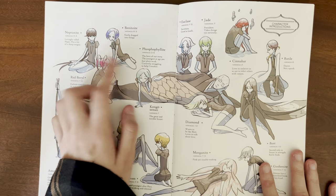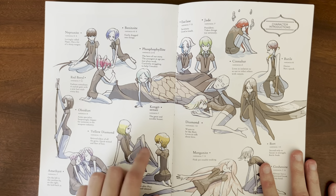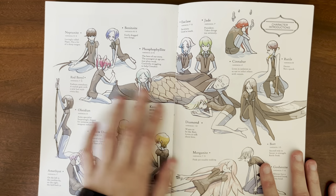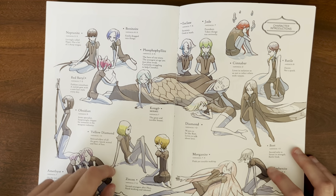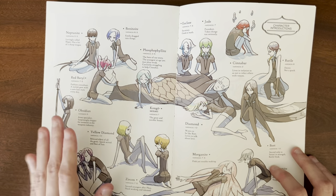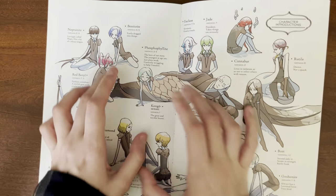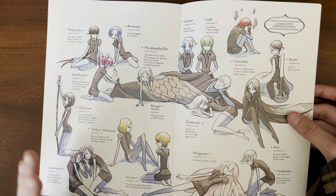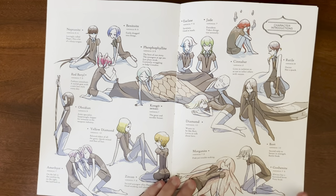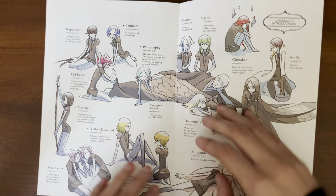Bennett is closer to Foss in their pairing, and Yellow Diamond is closer to Foss, and of course Daya is also closer to Foss. The Amethyst that goes to the moon with Foss is also closer. So it shows that Cinnabar and Bort are on the same side, and the only one who's not is Goshenite — but this is old Goshenite and not new Goshenite, so I feel like that's fine.